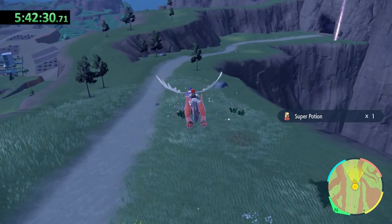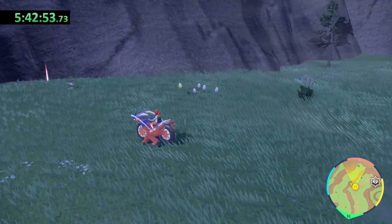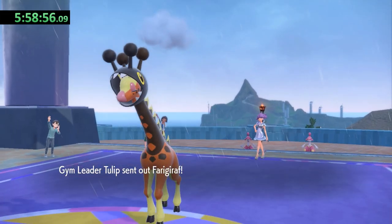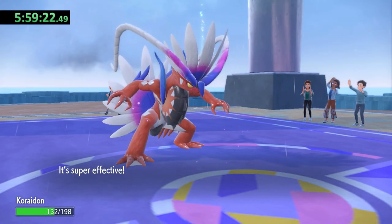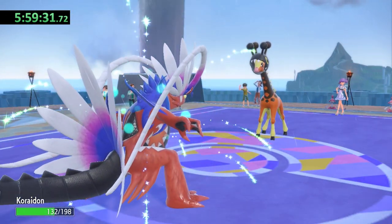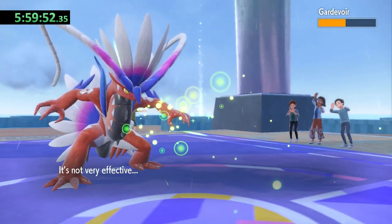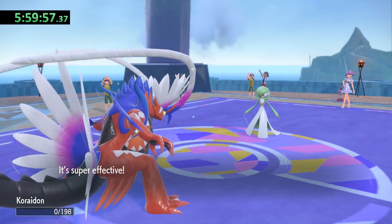There's only one more Titan left, but I headed for the next gym instead. I stumbled across a random shiny Drifloon along the way — I'm never in too big of a hurry to stop and catch a shiny. Tulip is the leader of the Psychic type gym. She starts with a level 44 Farigiraf, and I lead with Swords Dance. It uses Zen Headbutt and takes a nice chunk of Koraidon's HP, but a single Drain Punch knocks it out and fully restores his HP. Gardevoir is up next, which is tricky because it's also a Fairy type. I take half of her health with Drain Punch, but then Koraidon is dropped by a single critical hit Dazzling Gleam.